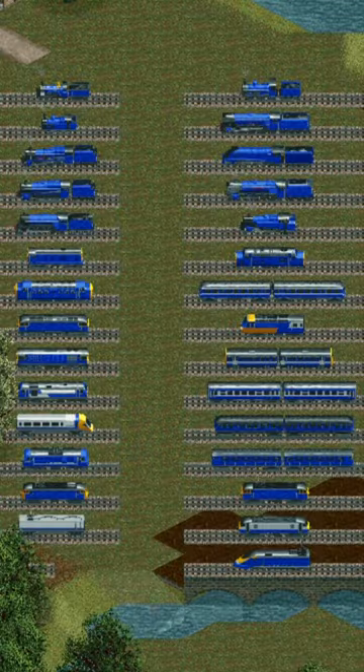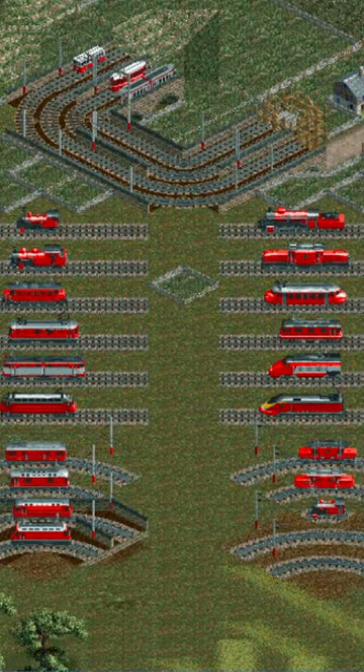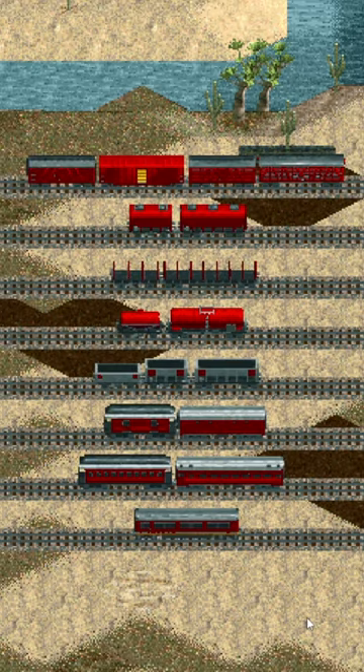Locomotives are a unique selection from around the globe. Some of them look a bit odd, but I suspect that is more from the game's age. The rolling stock is regrettably the weakest part of the title. US-based rolling stock is minimal, so even when on North American maps, you'll have European wagons for some cargo.